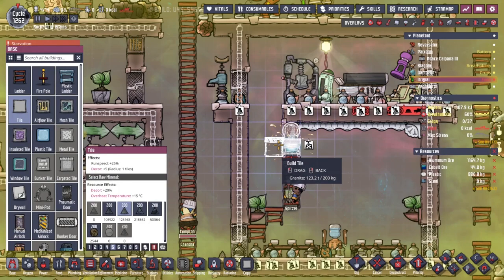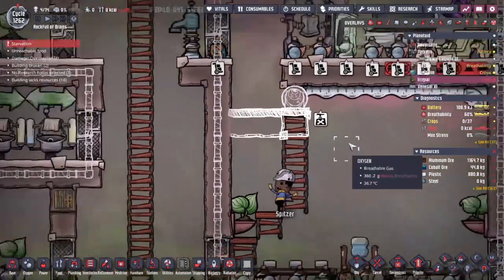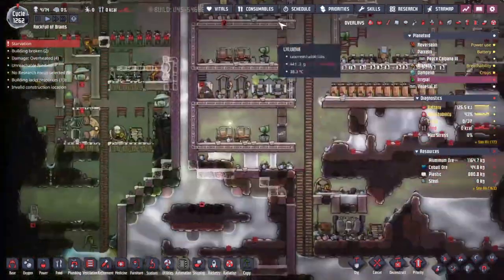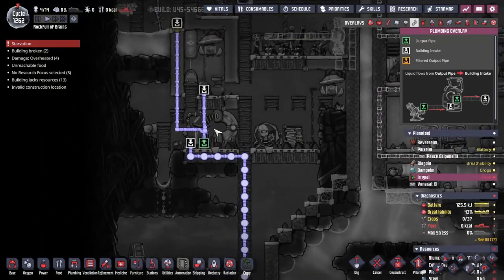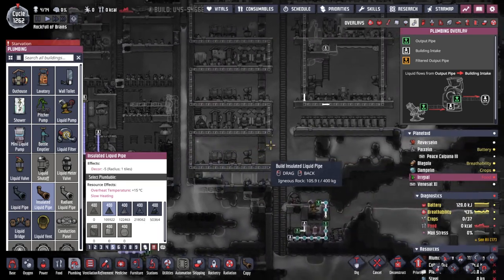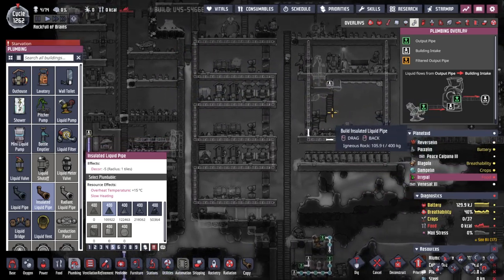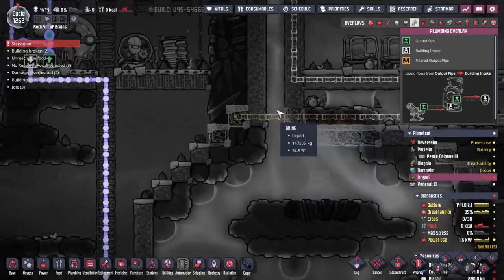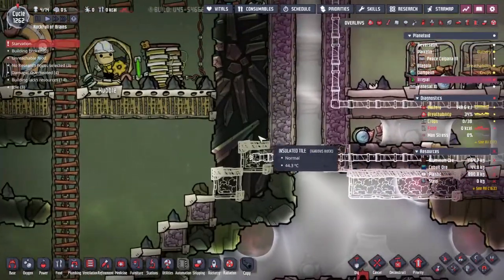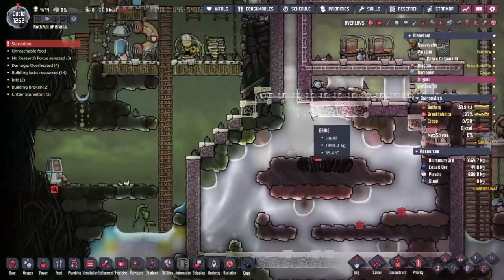It won't let me put these here - we need to do this differently. I need to cancel that, grab the granite, and pop these here, here, here, and here - but we need to wait for these to be destroyed first. That ladder's not quite where I wanted it but okay - that's the correct way of doing it. The next thing we need of course is the water from over here - obviously this is the place we need to take the water from. How am I going to get it over here despite all these cooling loops? Maybe through here is the best way.